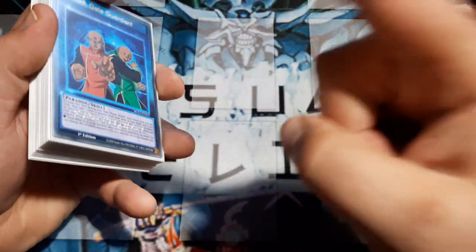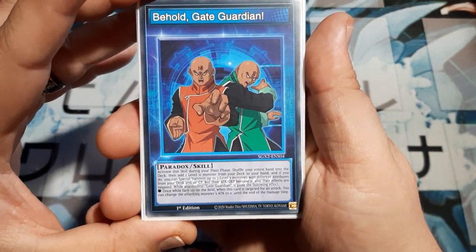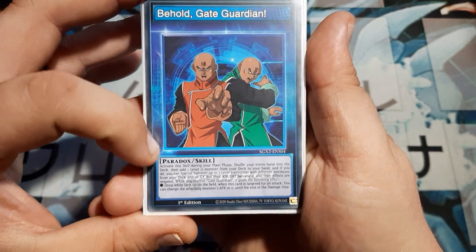Let's start with Gate Guardian. This was requested to be the first one, so big shout-out to Mokuba for picking it. Let's go ahead and read the skill card.